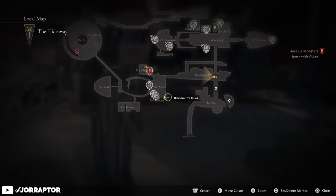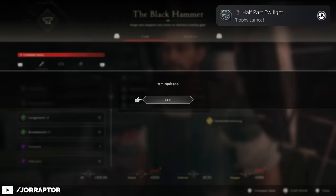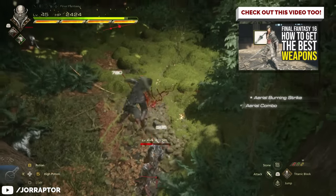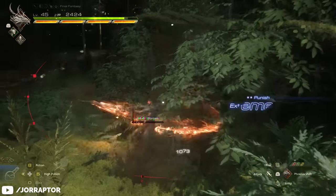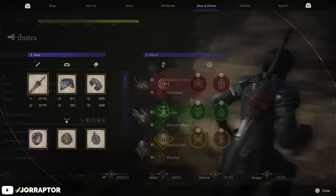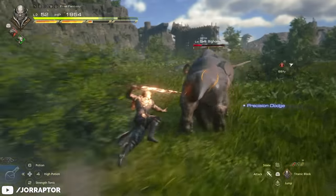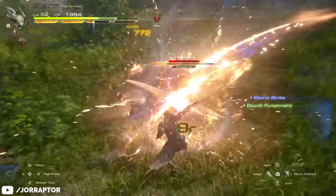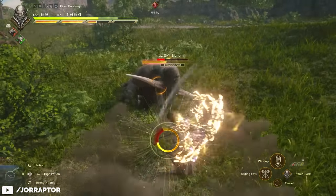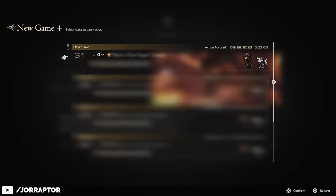Next, you can do the Blacksmith Blues quest chain to unlock blueprints for some of the game's most powerful weapons and gear. Your gear, weapons, ability points, and potion capacity upgrades all carry over, so it's nice to get these on your clear save. Although you will find better gear and weapons in New Game Plus, so it's more of a head start. After you've gotten everything you wanted, make a new clear save and select it when picking the New Game Plus option from the main menu.